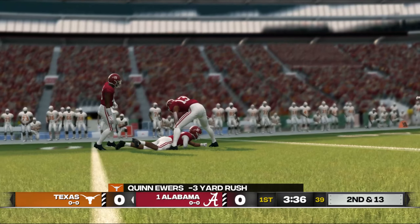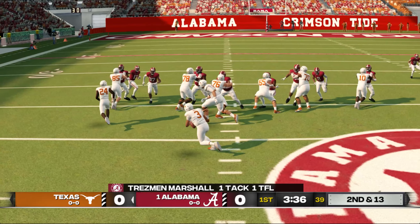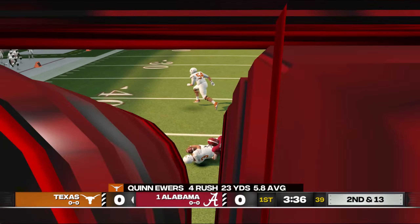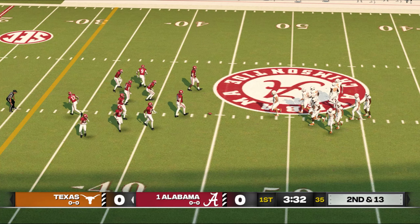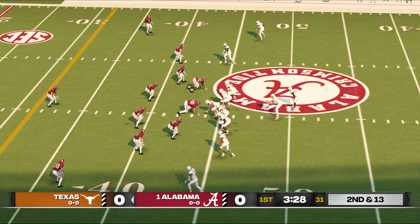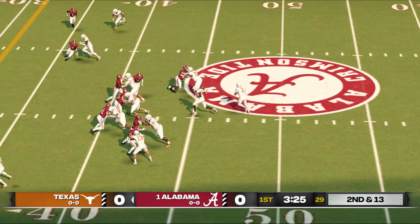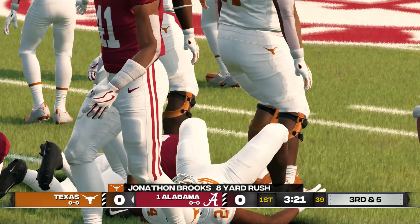They'll bring him down at the 44. The offense knows that the linebackers are cheating up a little bit on the run. If they can get some protection, they might want to open up a little bit of space for some passes underneath. Second and 13, ball on the 44.